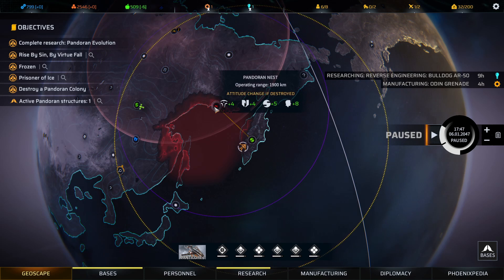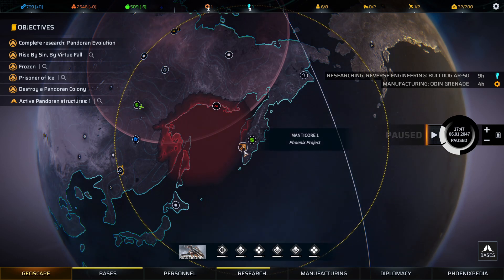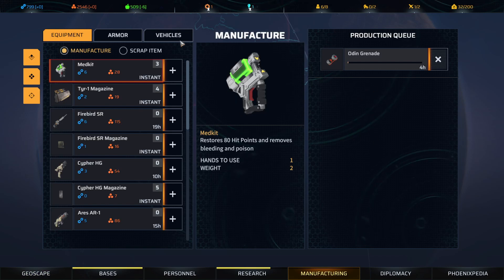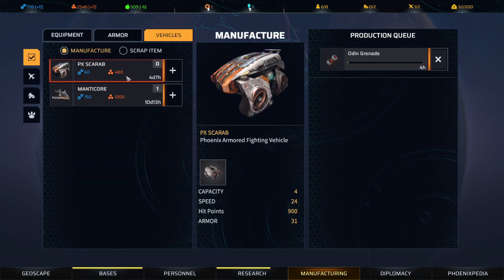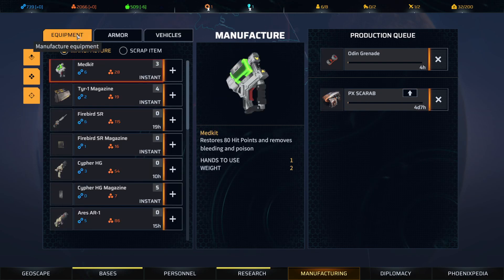We are going to attack this, but what I need to do is wait until we manufacture this grenade. The other thing I forgot — we should have been building one of these. We're going to put that into the queue because this will be important to our strategy of how we approach the scavenging missions. We should have been building that quite a while back.